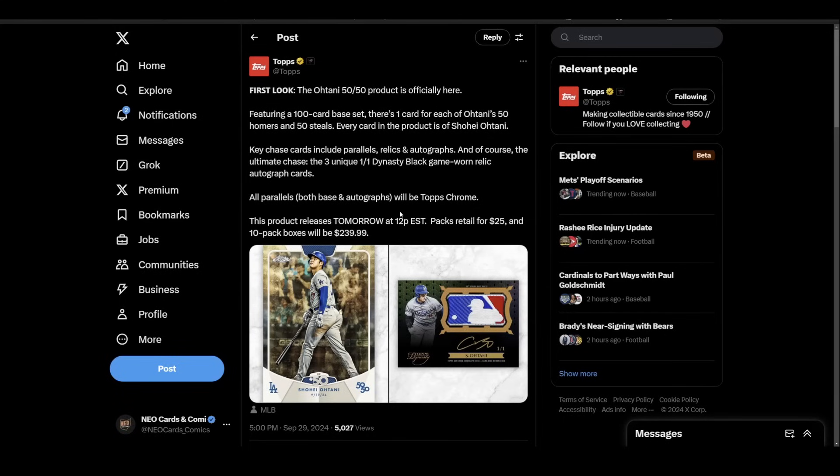I'll be curious to see if they do EQL — the random lottery — or if they just put this up as a free-for-all product. If they put it up as a free-for-all, I would expect problems with the Topps website. I have no idea if the product is going to be worth $240 a box or not. If you're a fan of Ohtani, great. If you're a Dodger fan, great. If you're a flipper or a gambler, have at it. If you don't care about any of those things, you don't have to buy it.